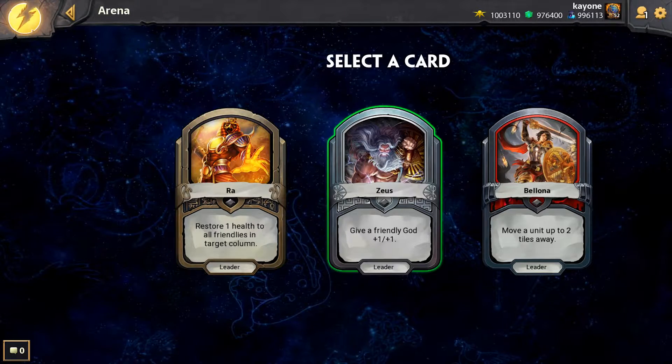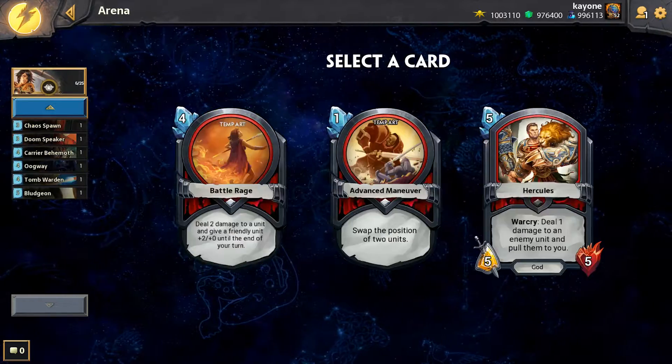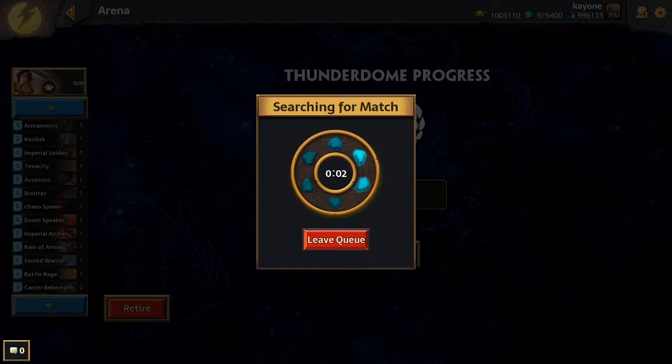The Thunderdome Arena tests your deck building skills as you choose cards presented to you until you have created a full deck. After that, face off against other arena players, winning bonus favor, card packs, and canopic dust as you accumulate wins.